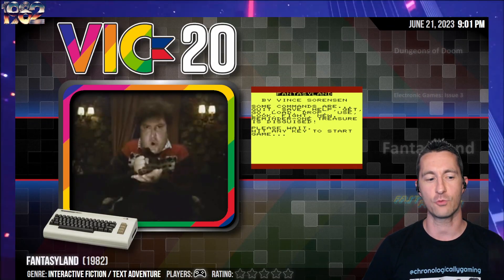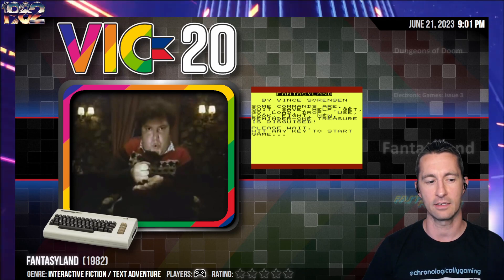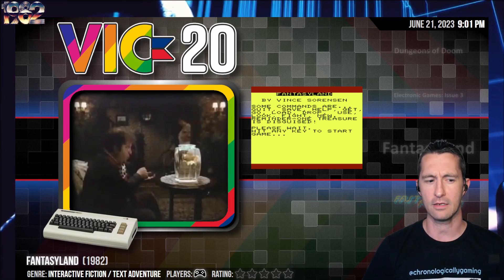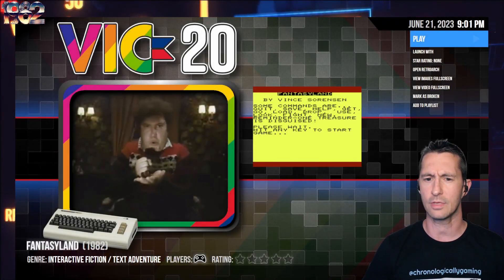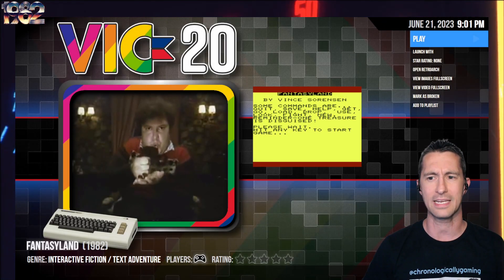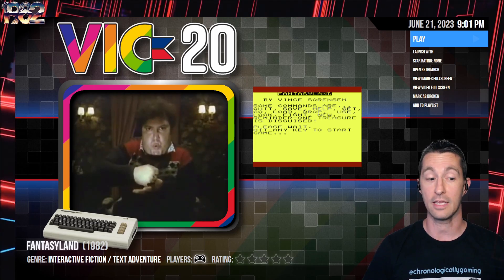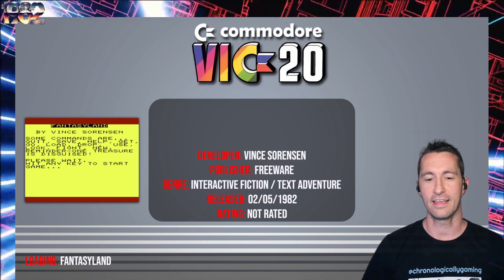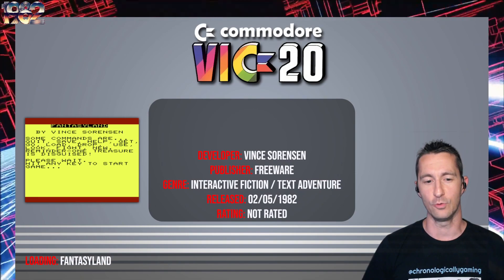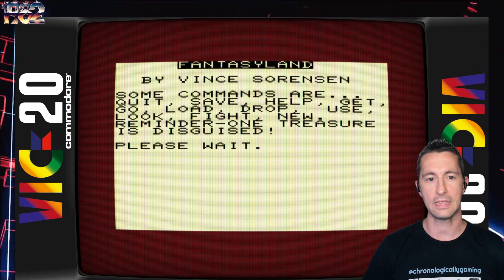We're next going to the Commodore VIC-20 and this is Fantasyland — like Adventureland, but better, maybe worse. Looks like we've got a text-only game. This one is not available with any box or any other artwork besides some screenshots. So let's pop in and play on our Commodore VIC-20 — Fantasyland by Vince Sorensen in early May 1982. What's it gonna be like? Here we go, Vince.